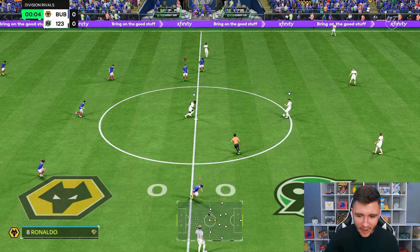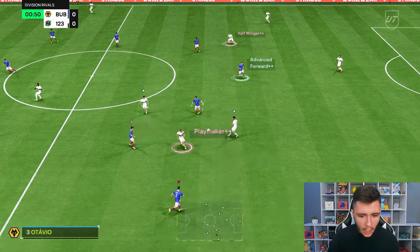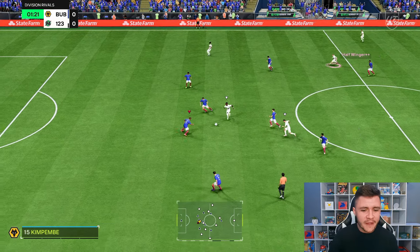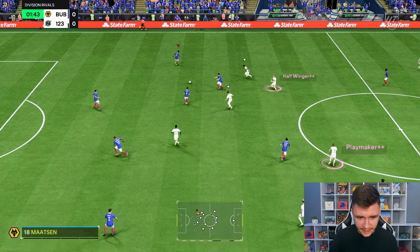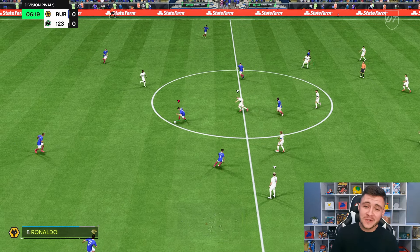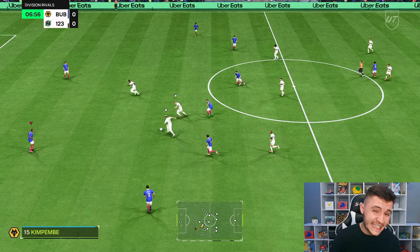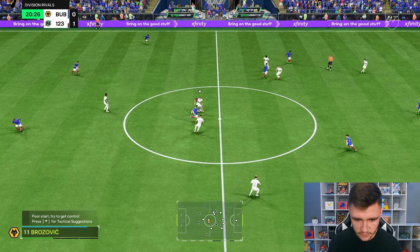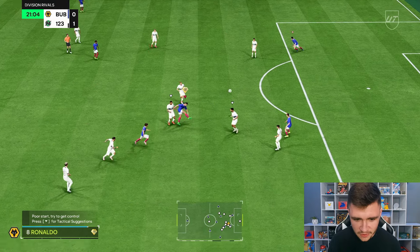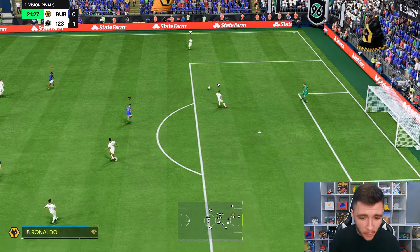Here we are jumping into game number one using CR7 in division rivals. I'm actually really excited to test him out — although there are some areas to his game that are lacking, for the start of FC 25 he can still make a really good striker. First things first, we're testing out the card's dribbling — not the greatest agility and balance, and you can most definitely feel that in game. He isn't very smooth on the ball. But he does have the trickster, and the power shot play style plus this year in FC 25 is so effective.